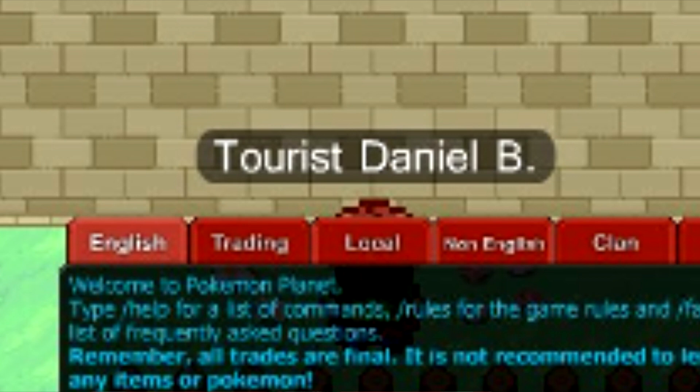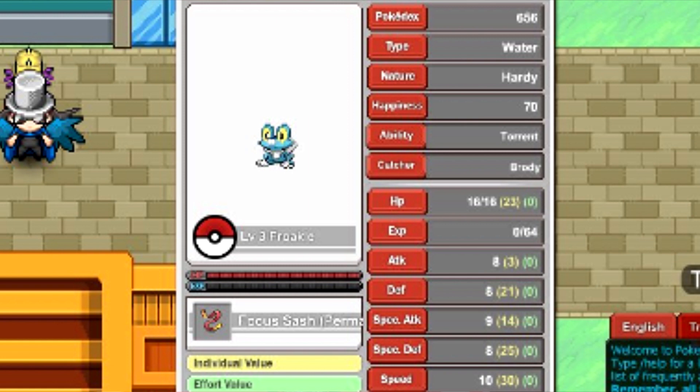When we look at Froakie, I see something really weird — it has a 'focus sash perma.' I'm wondering if that means there's a focus sash that is permanently attached, because normally you use them and they're gone. Maybe this is a new focus sash that you can use once per battle but it stays permanently — that's a great item, saves all the money you'd spend on regular focus sashes.